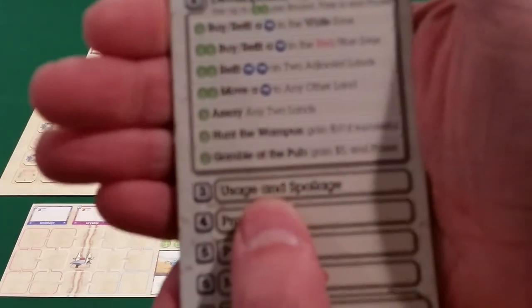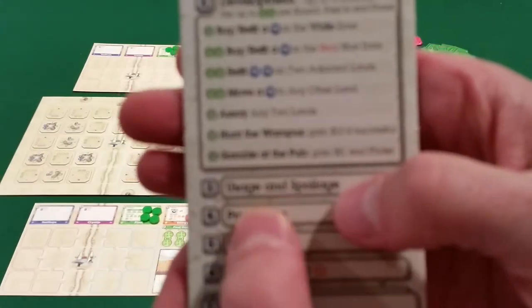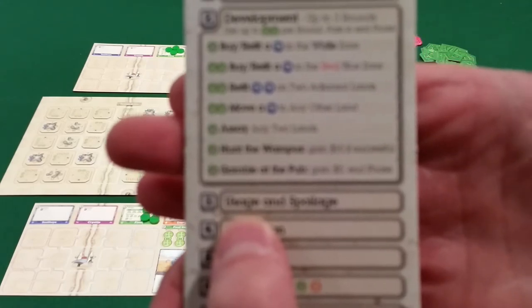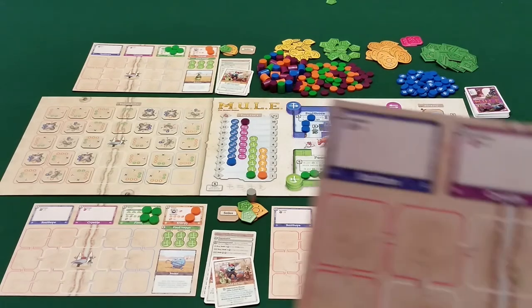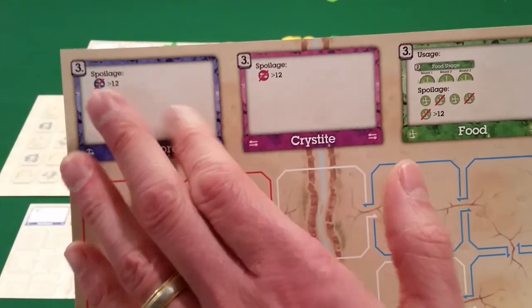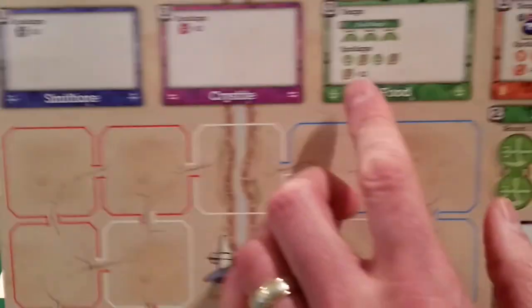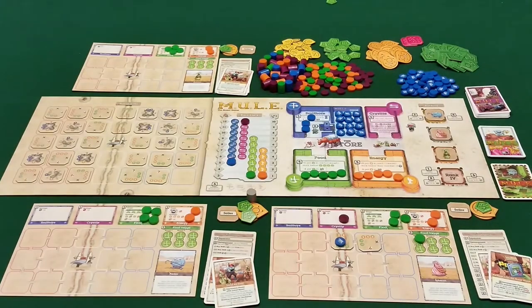Then we go into the usage and spoilage phase. Any food spent to do actions is discarded, as is any energy spent to power your mules. Spoilage means if players have been holding goods and not selling them, holding too much will cause it to spoil. You can only hold up to twelve smith ore and twelve Cristite; every other food spoils each turn and every fourth energy spoils. If you're trying to manipulate prices by holding onto supply, you might lose some to spoilage.